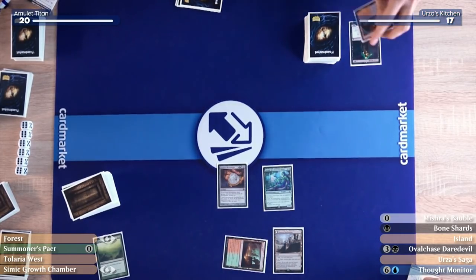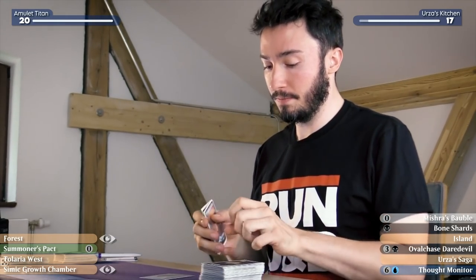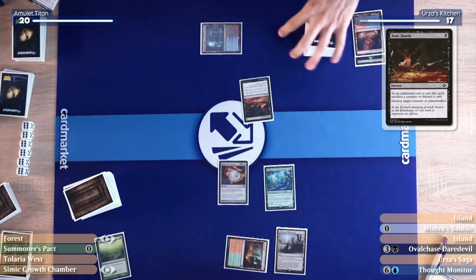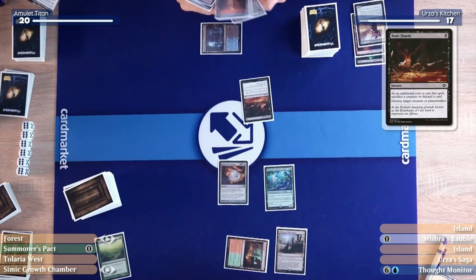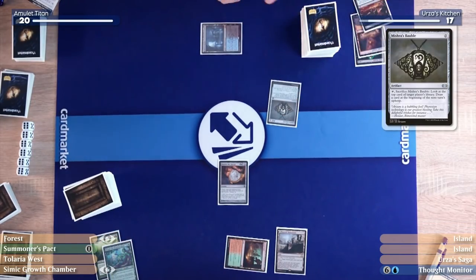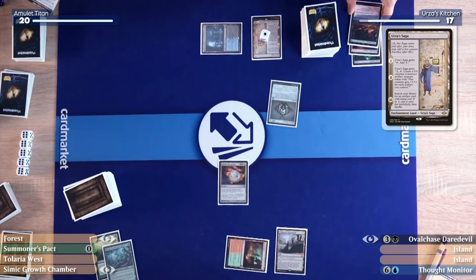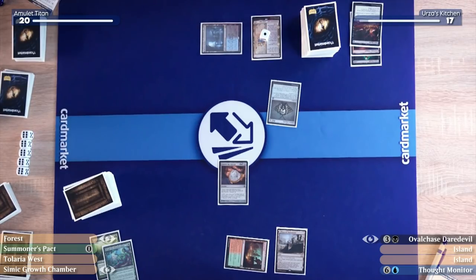I'll take one going to 17, fetch a Watery Grave, and pass. I'll untap and draw. I'll play Bone Shards — as an additional cost I'll discard Ovalchase Daredevil to kill the Dryad. Then I'll play a Bauble to regain the Ovalchase Daredevil — real Spike Magic over here. Then I'll play an Urza's Saga — didn't have the 3/3 but always have the Urza's Saga! Pass the turn. Our hand doesn't have much action right now, so we're really leaning on the Urza's Saga, making two creatures and hopefully getting a cookbook to generate treasures and pump up the creatures.